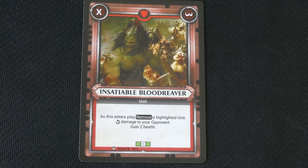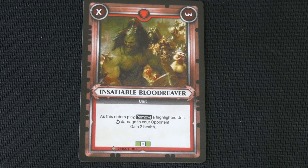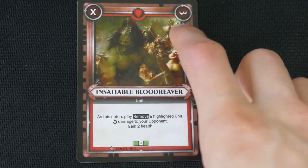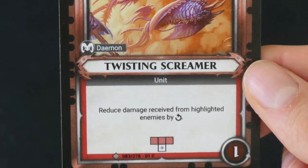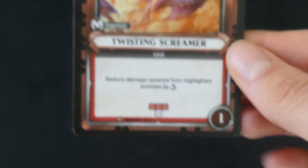This one is the Insatiable Blood Reaver. It says that as this enters play, remove a highlighted unit, deal damage to your opponent, and gain 2 health. So on its first play it doesn't do anything, but on its next rotation it does 3 damage. And here's the Twisting Screamer — it says reduce damage received from highlighted enemies by whatever its rotation is.